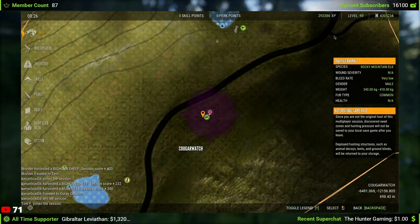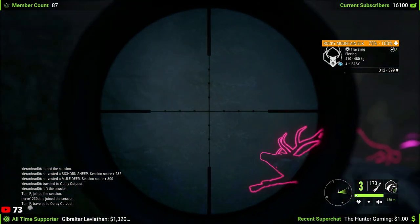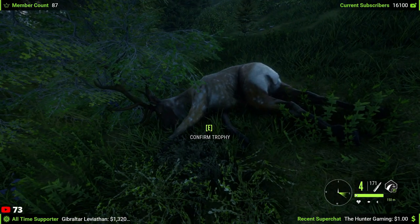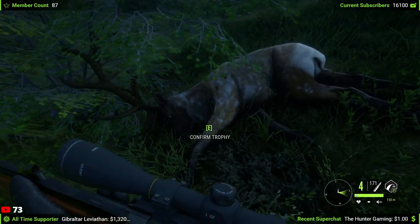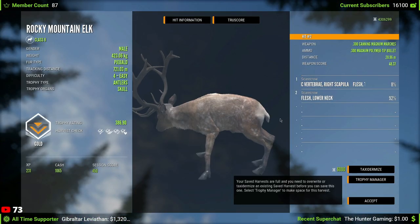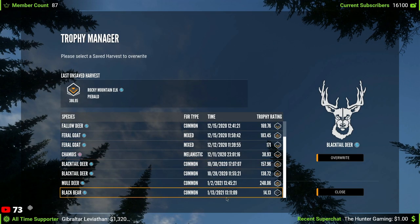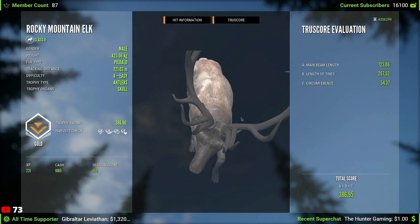Did we shoot the wrong one? Oh hello there — oh my gosh, the speed at which we took him out! I can't believe that worked out like that — that was the riskiest shot ever and it somehow worked. That is really nice; we did get vitals thankfully. 386 — lower neck first shot, spine second hit, lower neck. We got really lucky. Not a bad one; I think we've got one better so we'll just save it, maybe tax it later. Either way that is a very large piebald.